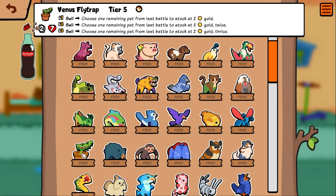Venus fly trap — I love these plants, super cool they're in the game now. On sell, choose one remaining pet from the last battle to stock it to gold. So if you won the battle, do you get one of your own pets? Or if they won the battle, you get one of their pets? That's super cool and pretty interesting.